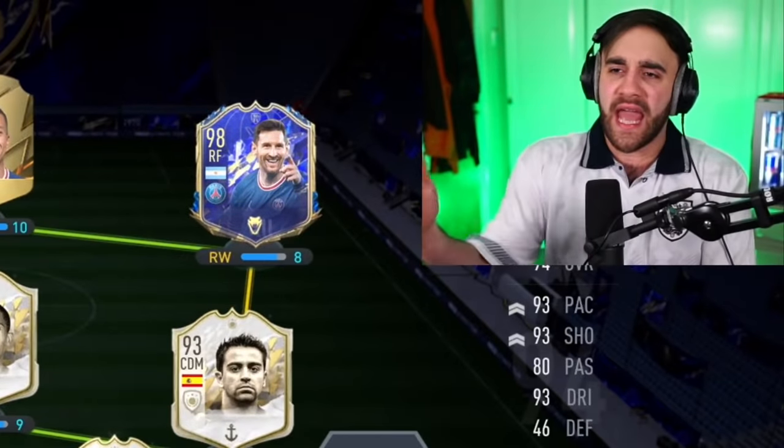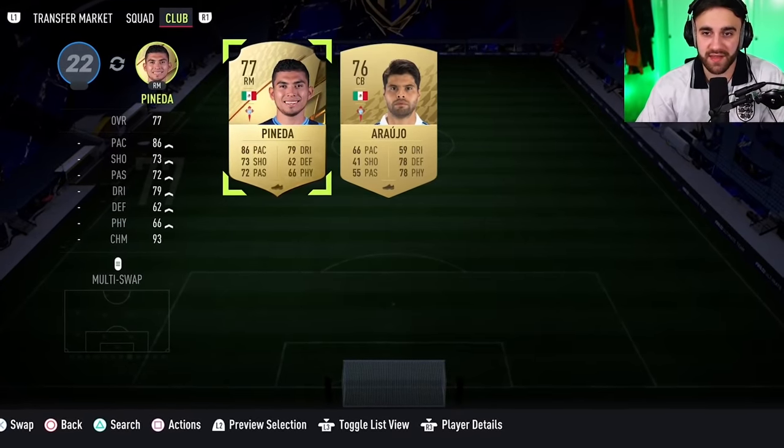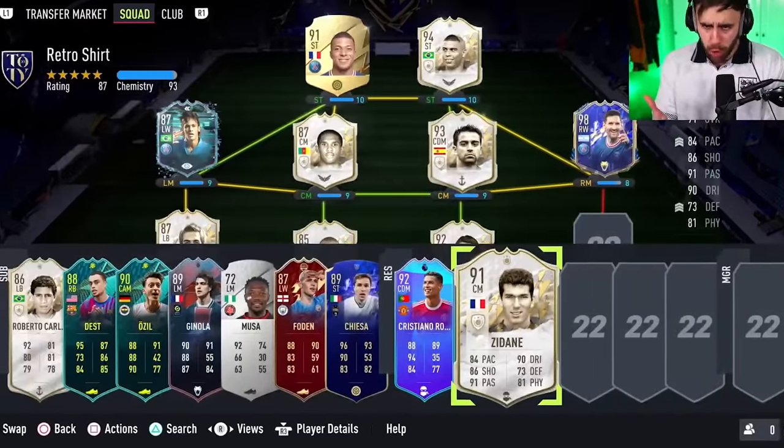Jesus Christ, today is the happiest day of my life. I cannot believe that the last shirt came in clutch for the player I've been asking for all day! I just realized we have no defender - I don't care, I have R9, that's all that matters. I'm gonna put a Celta player on the bench. Oh wait, is that Juve? It looks like Juve! Oh yes, Juve! Cristiano, El Bicho Ronaldo, and then Sisu - look at this midfield!